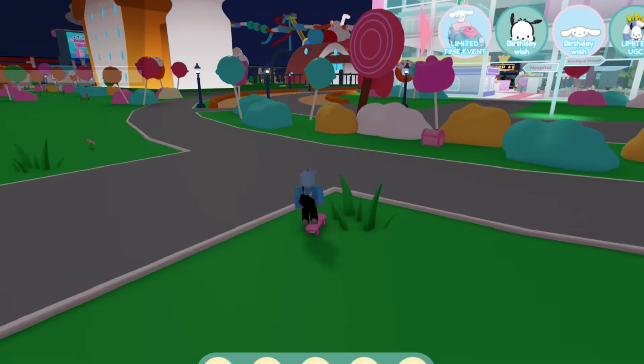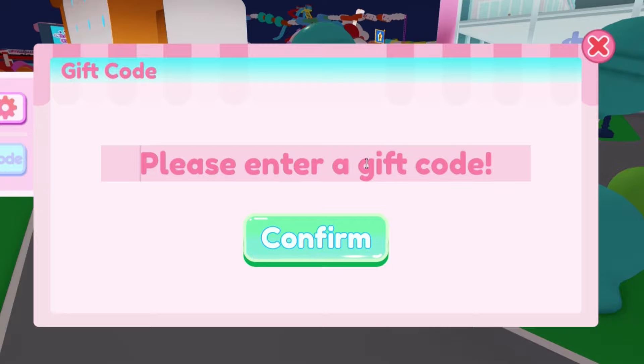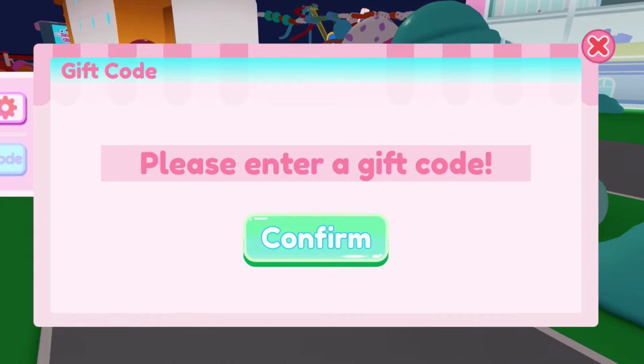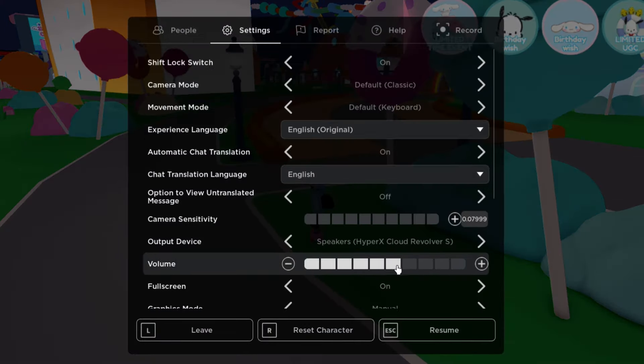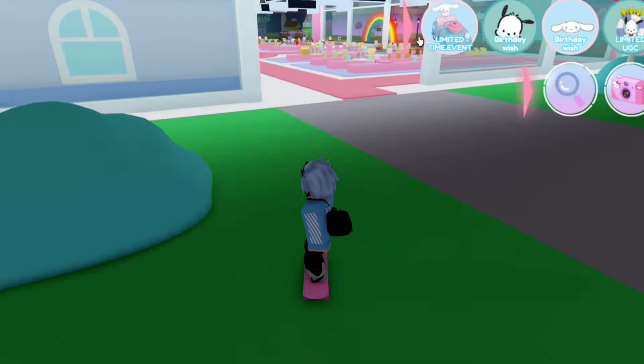I'm going to redeem some more codes here. I've got some more codes to redeem. A lot of these other codes are no longer working, but the 600K happy day code says maximum amount reached. I'm pretty sure all of the codes might be expired. I'll try to redeem the code 'sweet gift' — it didn't say it's expired though. At the end of the day I did just redeem every single working code. I honestly really wish we had more codes to redeem, but it's unfortunate that we don't.